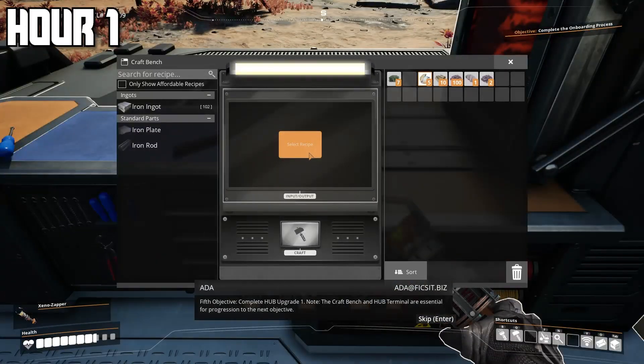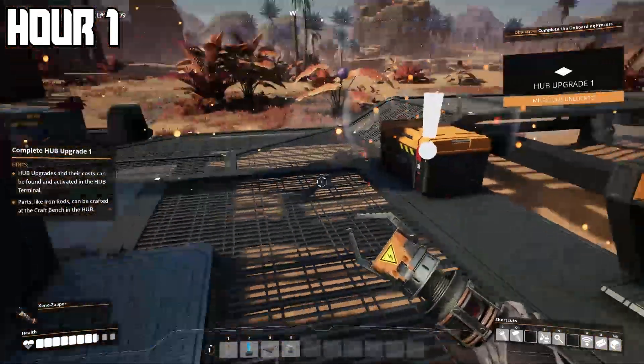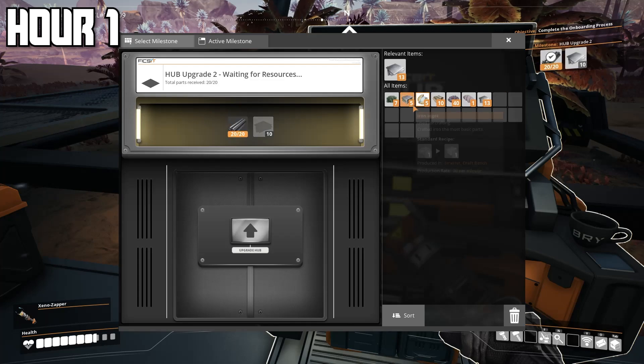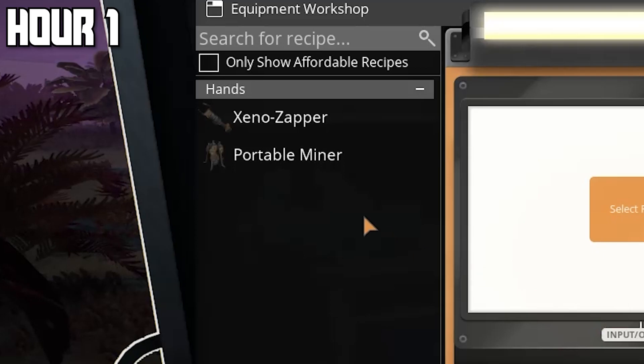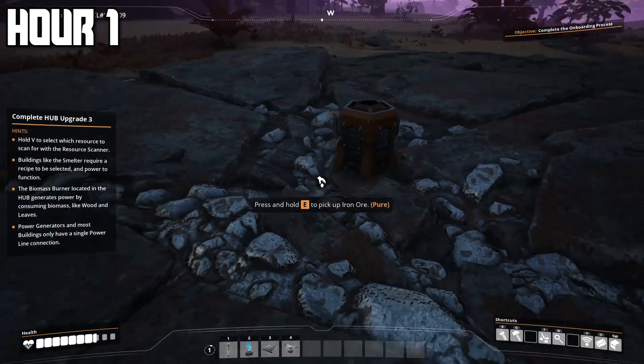For the first part of the game, the hub terminal is really the only thing you're focused on. Use materials to upgrade it and try to get the best hub you can. When you upgrade the hub, not only does it look cooler but you also unlock new crafting recipes. This upgrade gave my hub walls and allowed me to build the equipment workshop. At the equipment workshop, you build things like the portable miner, so I got the materials and put it on the iron mine right behind my base.